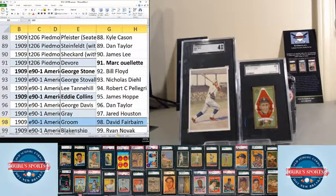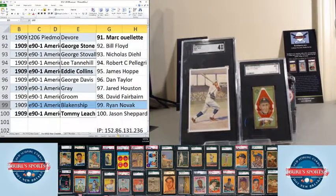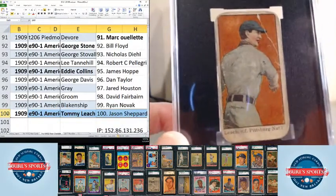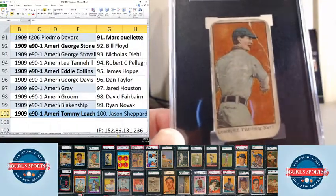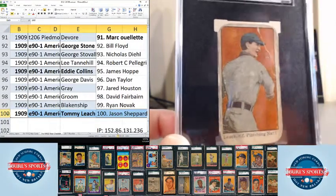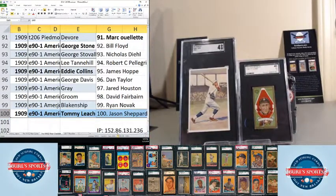Gray goes to Jared Houston. Groom goes to Dave Fairbairn. Blankenship goes to Ryan Novak. Last but certainly not least, Tommy Leach goes to Jason Shepard — really tough card, even in low-grade condition, if you've ever tried to build this set. Very cool. That'll do it for the pre-war mixer. I'll get this list posted up here shortly after the broadcast is done tonight, and we'll get going with the '84 Topps break here in just a minute.